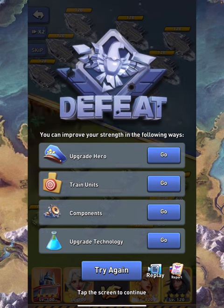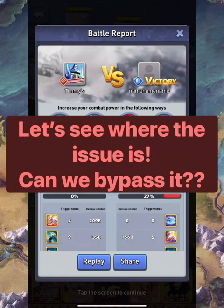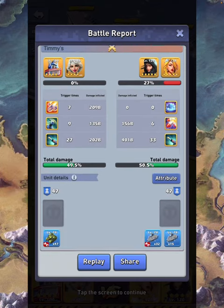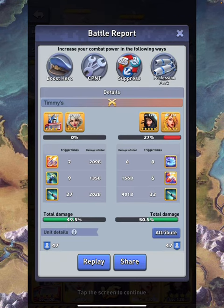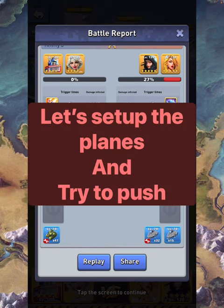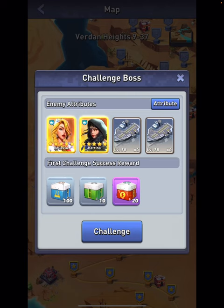We've finally reached a stage where we cannot pass. My tanks are struggling here. You can use the heavy 2.2 if you have it unlocked — I don't have it here. So what we can do is try with the planes. Let's set up the planes and see what happens.